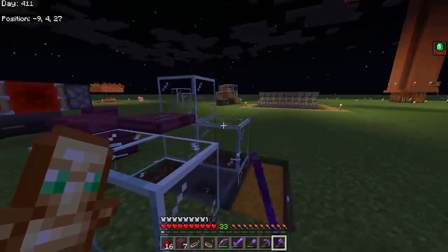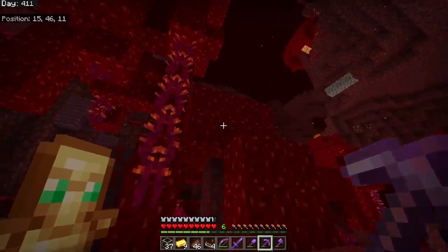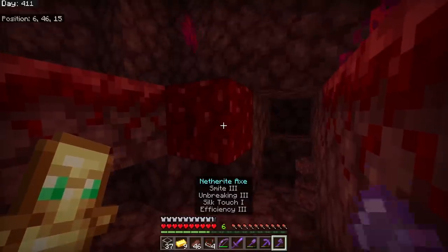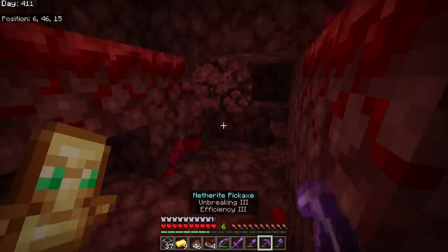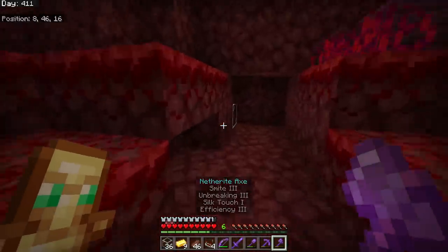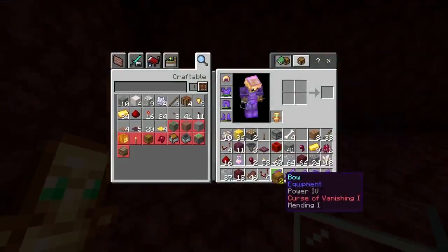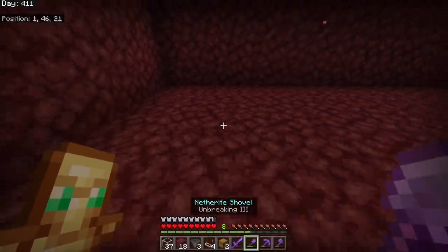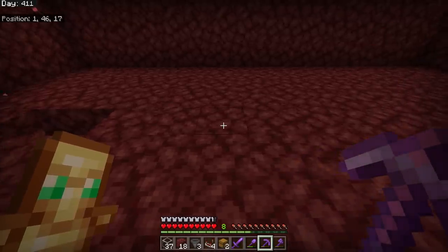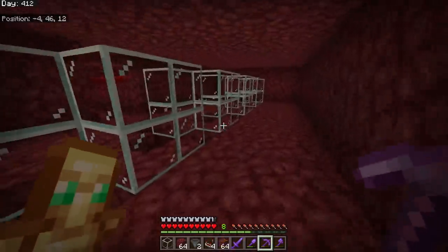I decided to put the bartering farm right next to my portal. I mine out the area - there's a bit of lava but I'm always ready with glass. I start digging out holes in the ground for the double chest, counting one block apart. I put in a load of glass as a frame, remembering and mimicking from what I designed earlier.